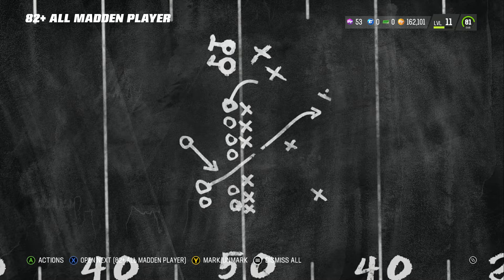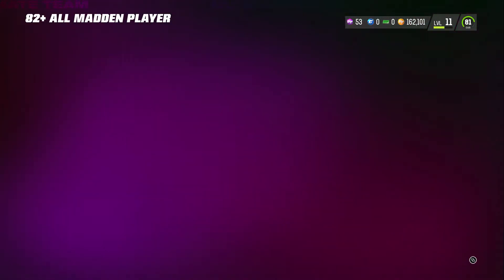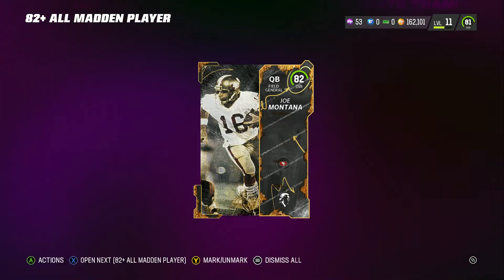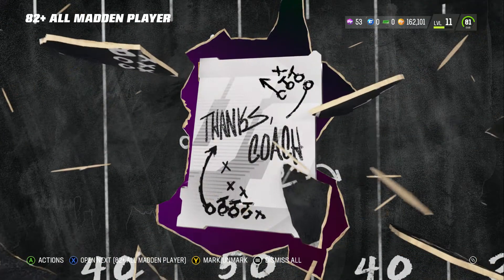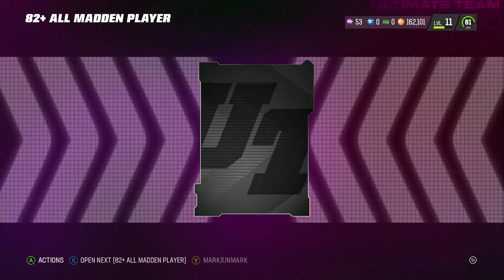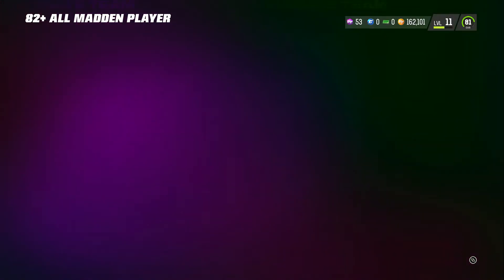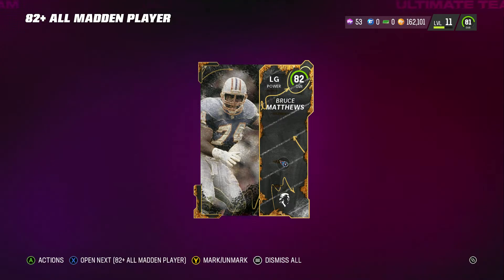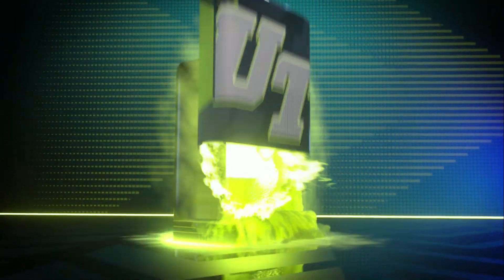I'm getting nervous — if I spent a hundred dollars and I don't get an 89, that's a yikes. 82 Joe Montana — please dude, just one. 82 Ronnie Lott — okay, okay. Are we done? 82 Warren Sapp — guys, come on, don't do this to me. 82 Bruce Matthews — we have five packs left. Guys, drop a like on the video right now, we need the luck.